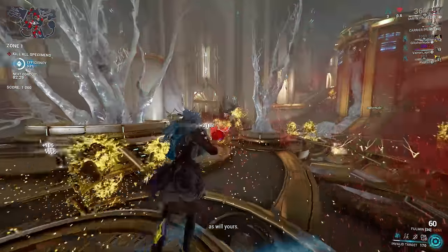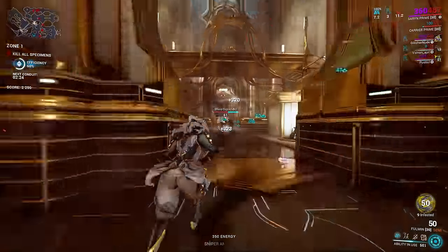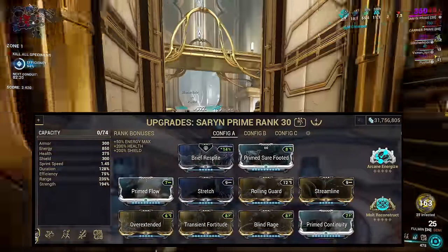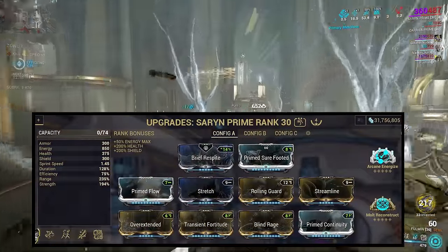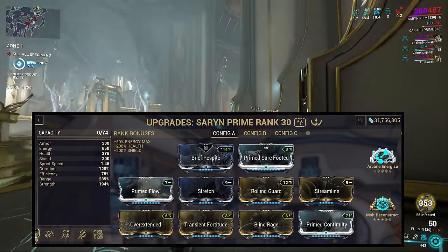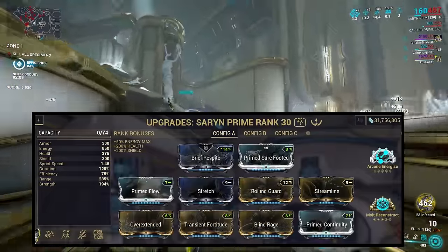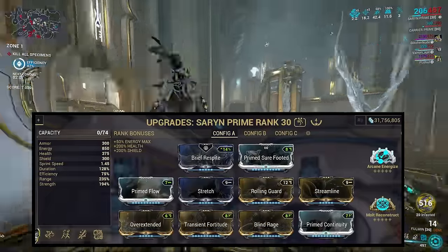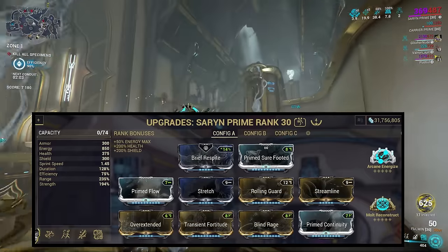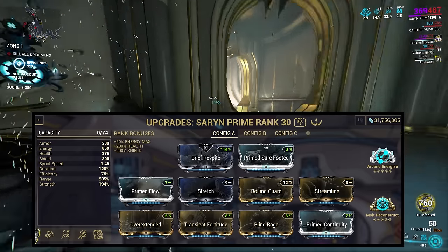Finally, I couldn't cover nukes without talking about Saryn, bringing three of the four horsemen of the apocalypse in one Warframe. As with all nuke setups, she wants high range, this time with good but not excessive strength and a positive duration. Building Saryn this way means we have reduced efficiency, so having the ability to recover a lot of energy, such as with Emergence Dissipate or Arcane Energize, is crucial to keeping her going. Now unlike Volt, Ember and Equinox, Saryn does not have a defensive ability strong enough to make up for her squishiness.